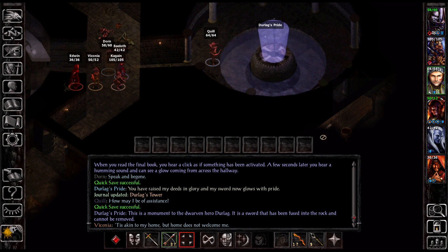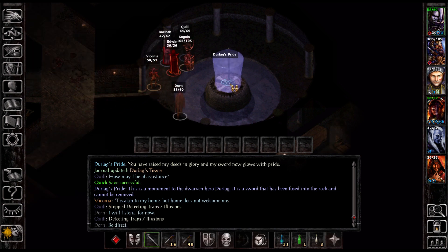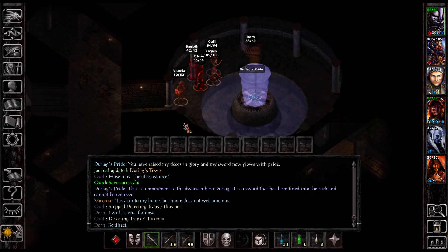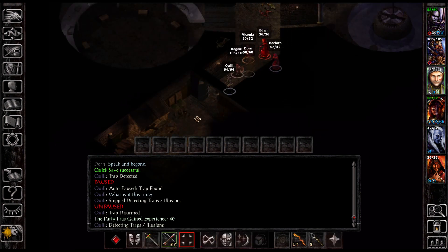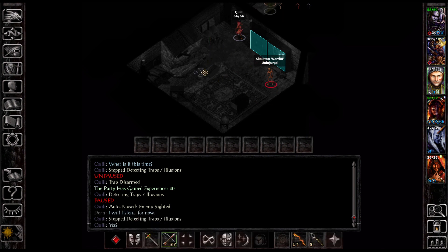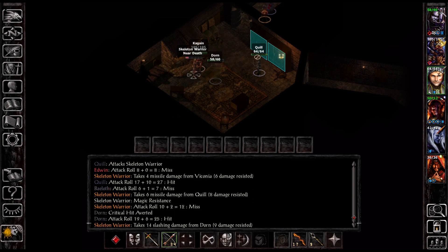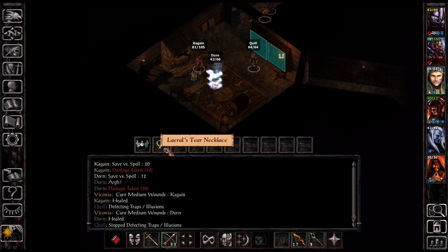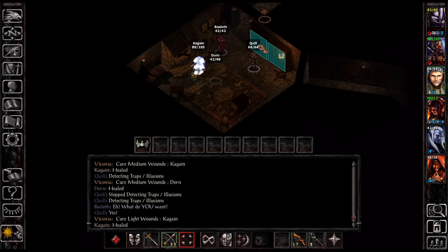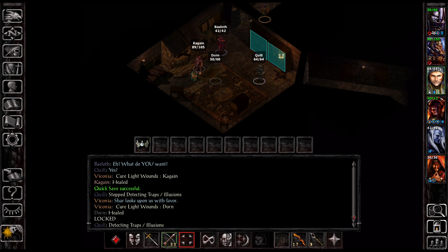You have raised my deeds in glory and my sword now glows with pride. By causing the sword to glow I've completed some sort of task. Viconia — it's a monument with the Dwarven hero Durlag. It is a sword fused into rock that cannot be removed. Can it be removed now? Can I talk to it first? Maybe it'd open this door? I kind of wish I'd come in here first before solving the riddle. Skeleton warriors — those are the ones with the fire in their bellies, right? Speaking of magic swords.